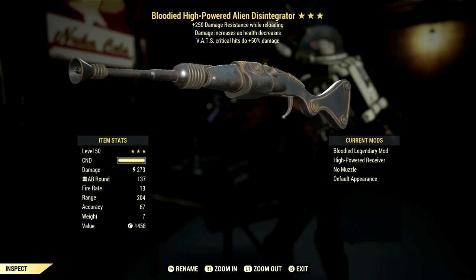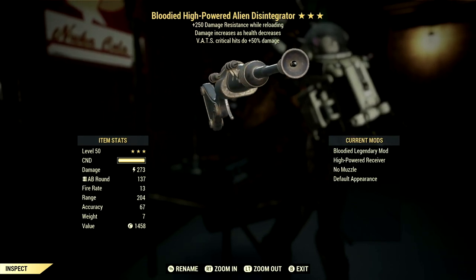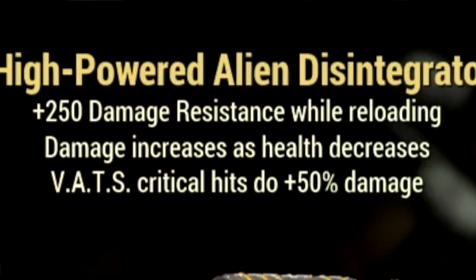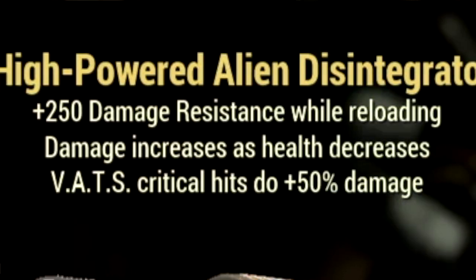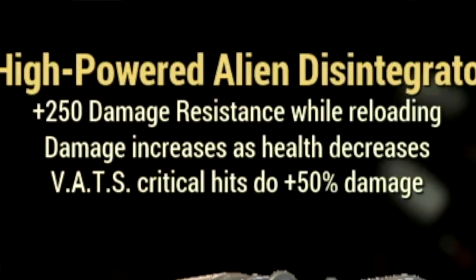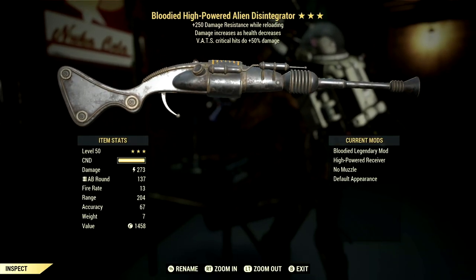Starting off, this is my 3-star legendary Alien Disintegrator that we're using for the demonstrations. The main legendary effect is the Bloodied effect, which is damage increases as your health decreases. It also has VATS critical hits doing a plus 50% damage, which is absolutely insane for Rifleman builds, and a plus 250 damage resistance while reloading. This is one of my favorite Alien Disintegrators I have.